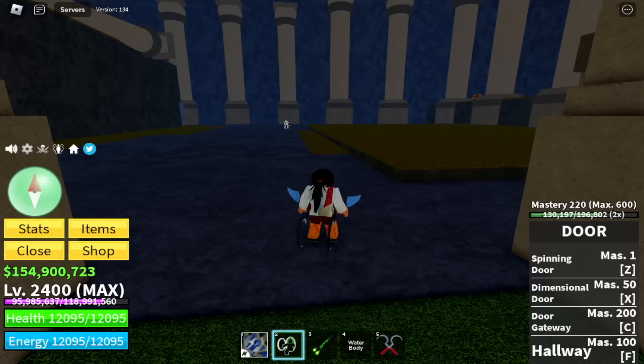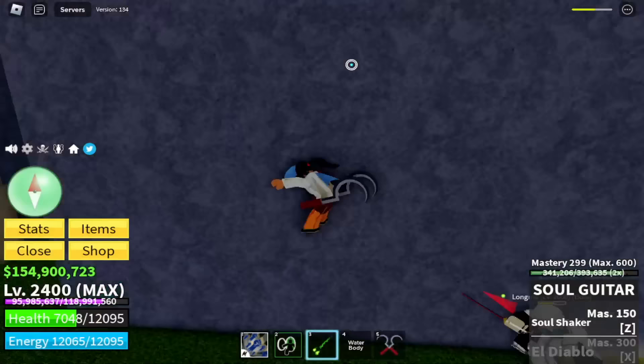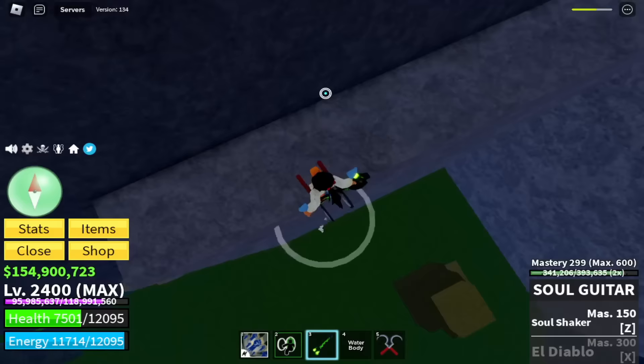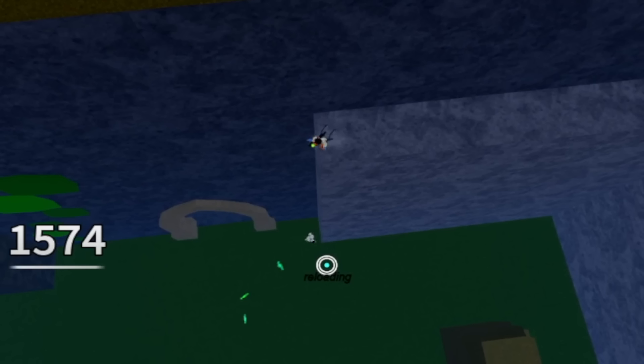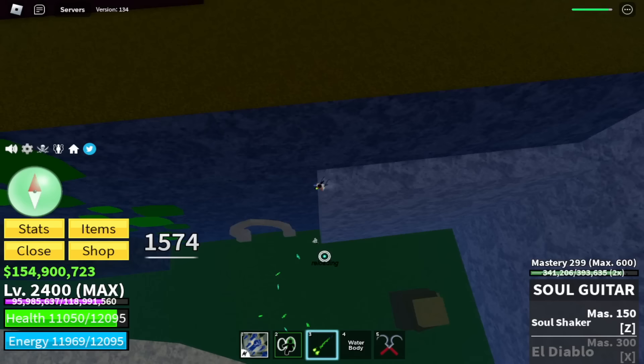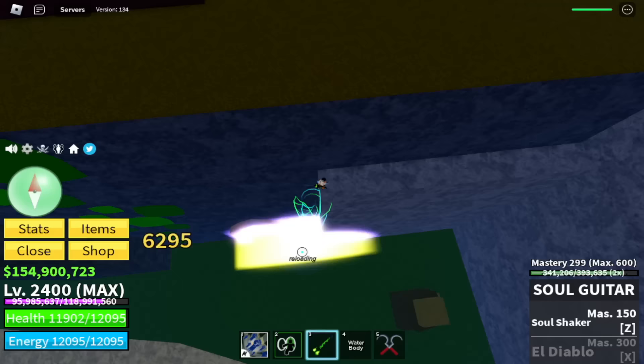Before we move on to our next strategy, here's a bonus strategy regarding Longma. Instead of doing wall strat, just do the Elephant strat. Just go on top of this rock here. If you do it there, there's knockback, so you will need to aim properly — it will go in different directions. In order to remove the knockback, do it here. Just aim at the back or near the door. There will be no knockbacks. So just keep using your M1 to defeat Longma.